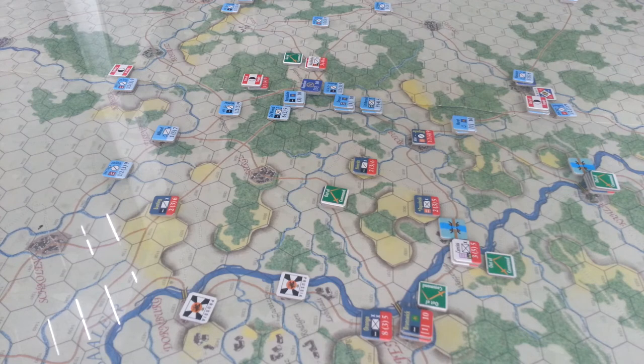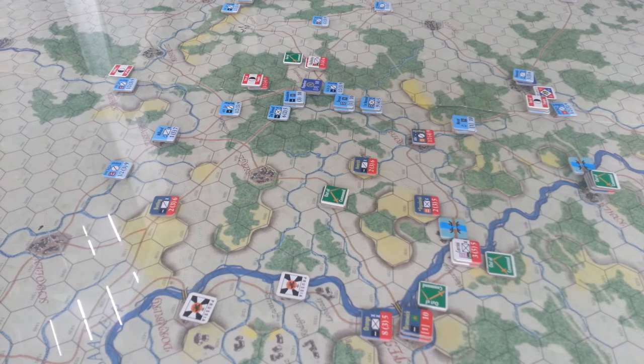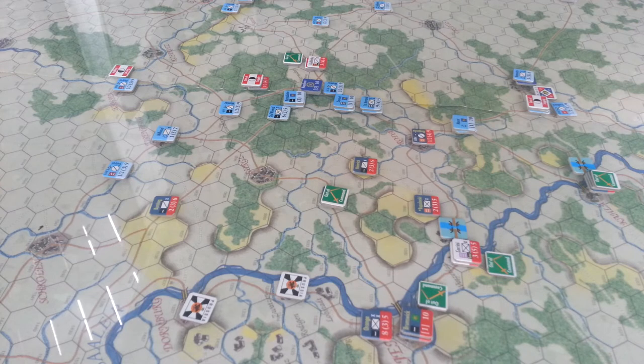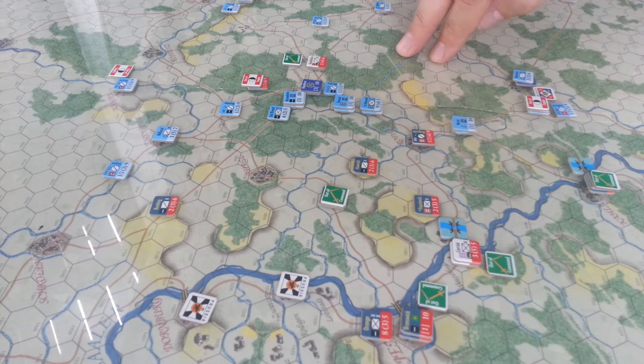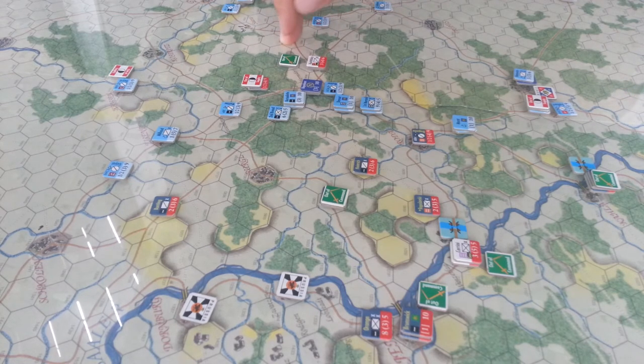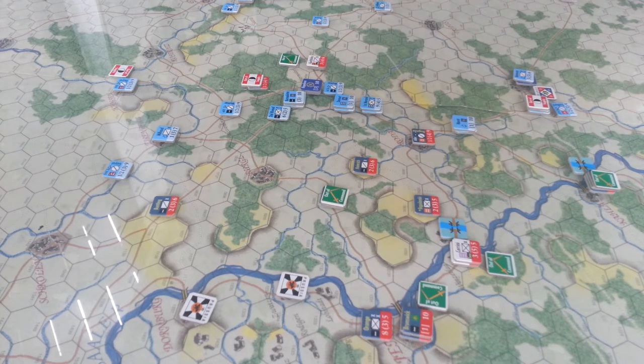One of the first problems is that if you leave an opportunity for a full-strength unit to retreat — even if you receive a Defender Eliminated result — it then goes into this box where it spends a couple of turns going through a cycle of recovering itself, then rolls forward to see when it comes back on and which leader it comes on with, depending on which corps it's in. So it comes back full strength. The entire unit gets to sneak away if there's an opportunity to retreat. My first mistake was retreating a unit when I should have pulled him off the board and brought him back on at a later date.